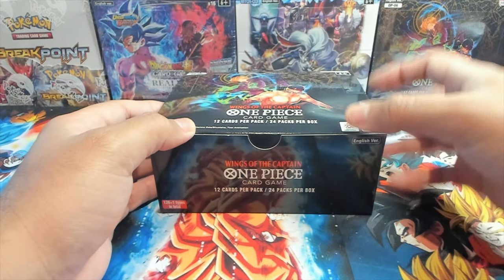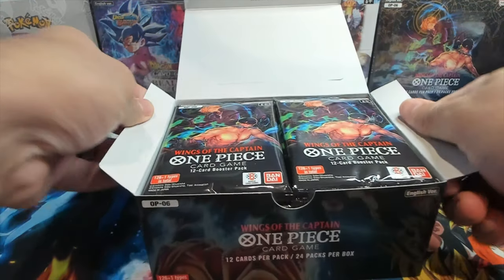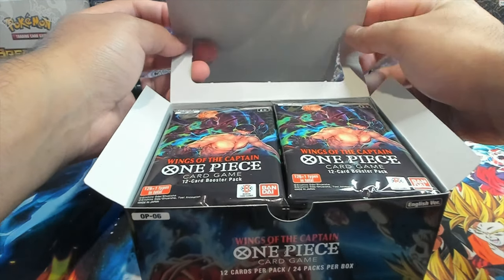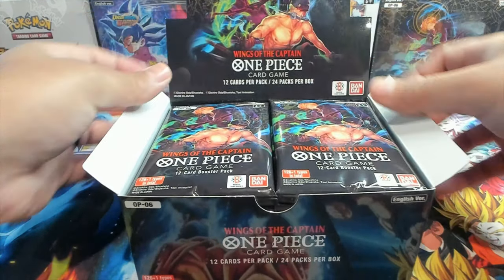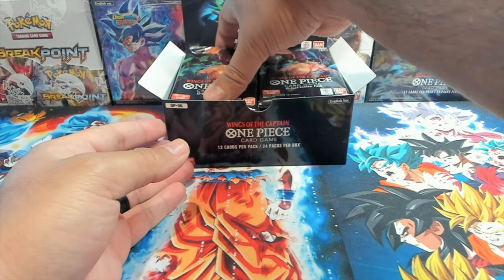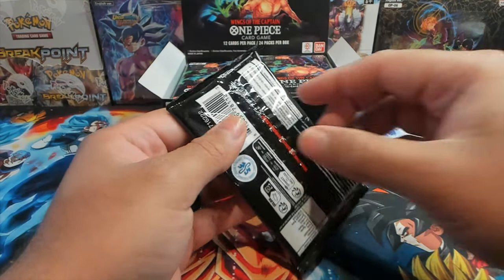I got the box all unwrapped. Let's see if we get a box topper — nope, I guess they don't come with box toppers anymore, but that's okay. We do have our 24 packs, 12 cards per pack, and let's dive in. Starting with the left side as always. Hope you're all doing well, having a great night or great day wherever y'all are.